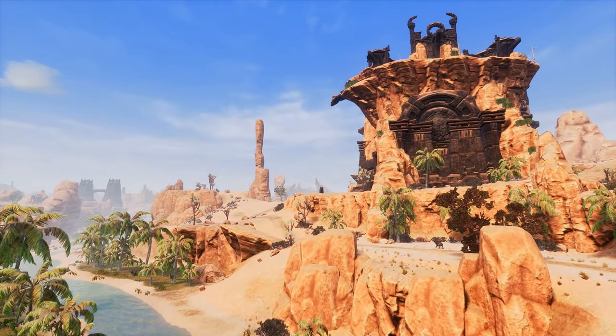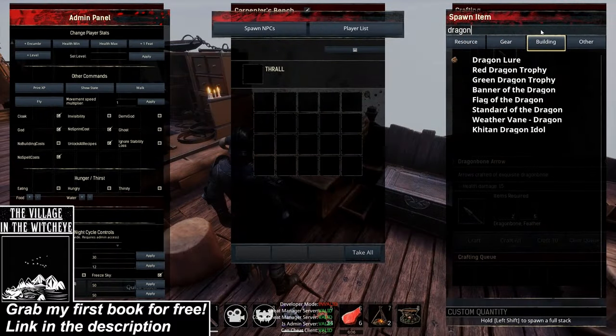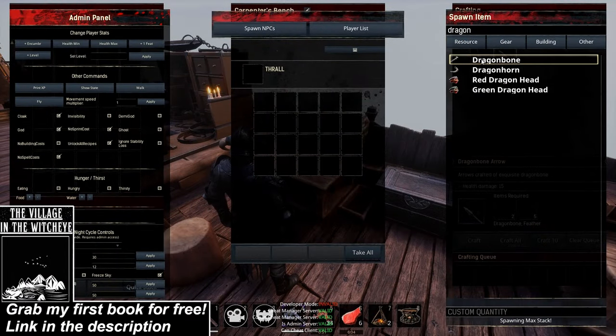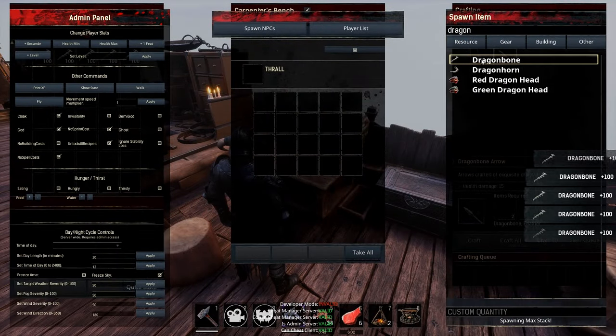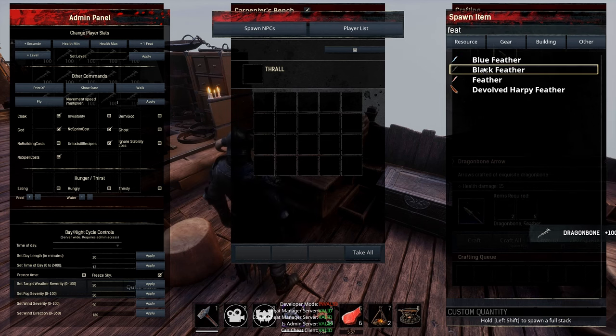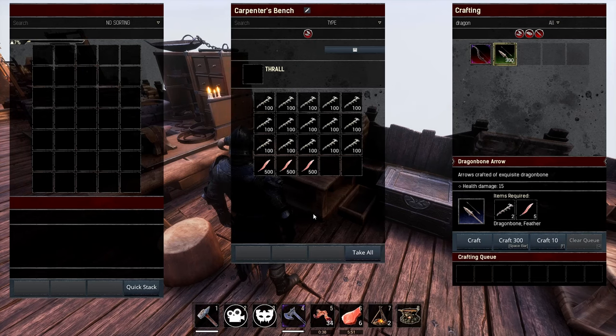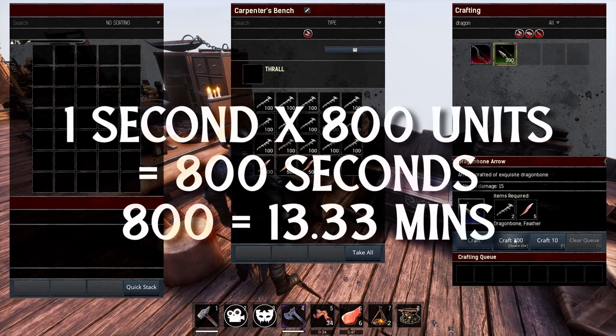Spawning all this in with the admin panel takes you maybe 60 seconds, if that, or if you use the method of just spam clicking till the amount feels right, even shorter. I tested this method on the basic carpenter's bench. Dragonbone arrows craft in one second for a single unit, and seeing as we'll need a total of 800 units to reach 8,000 XP, that brings your total crafting time to 13 minutes and roughly 20 seconds.